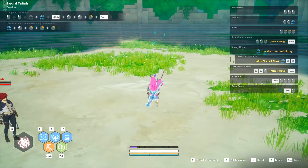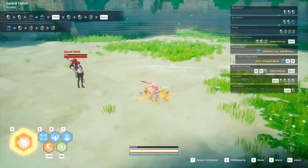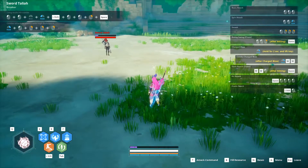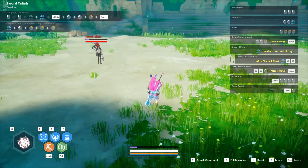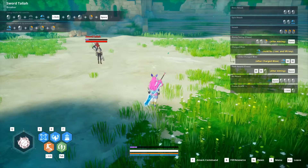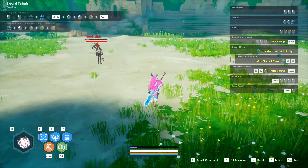Raging Strike usually does anywhere from 8 to 10k, maybe even 11k on a Slayer. If you whiff, you are left open for a couple seconds and can't even shift until a certain point. In terms of how cool it looks, especially compared to some other ultimates, it's not actually that cool in my opinion, but these are just my opinions.